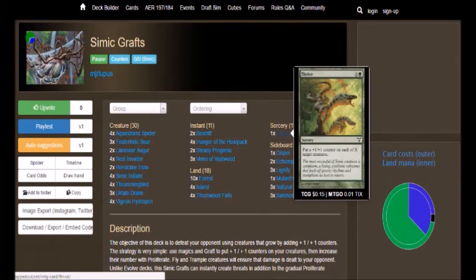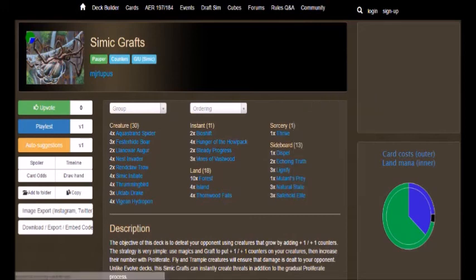We got Thrive, which puts a +1/+1 counter on each of X target creatures. So for 1 green you can pay, let's say, 10 mana total, and you now have the ability to give +1/+1 counters to 10 creatures at once. Really good card.